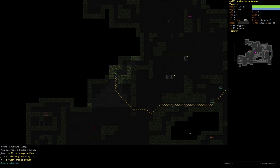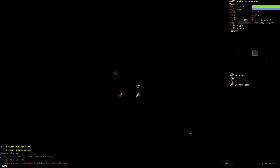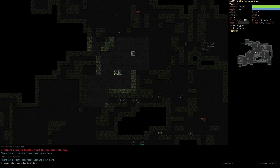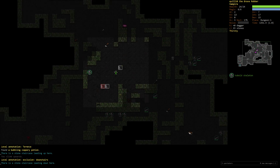A ring, a potion, done exploring. That stack of four scrolls is very likely to be identify. It might be worth reading that already. Wow! Thank you stealth for not waking those guys up. Let's put an exclusion on that staircase. I'm going to peek the other staircase over here too.